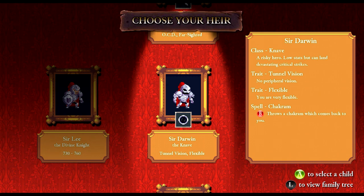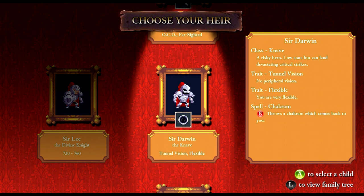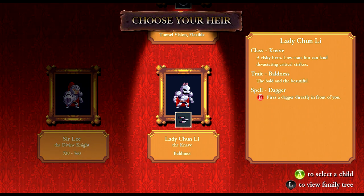Now finally we choose an heir. We have three choices every time and they are randomly generated, just like the dungeon. They have different traits and spells. We've got Lady Chun-Li, the knave — suffers from baldness. She has tunnel vision and flexible. He gets the chakram, which is similar to the cross from Castlevania — you throw it and it comes back to you. And she gets a giant sword with OCD and farsighted. I don't like farsighted — it makes a lot of stuff blurry on the screen. I guess we'll go with Lady Chun-Li.